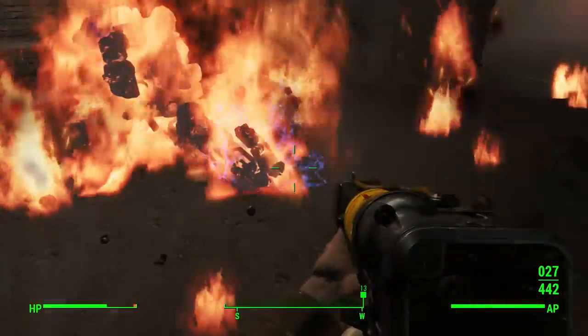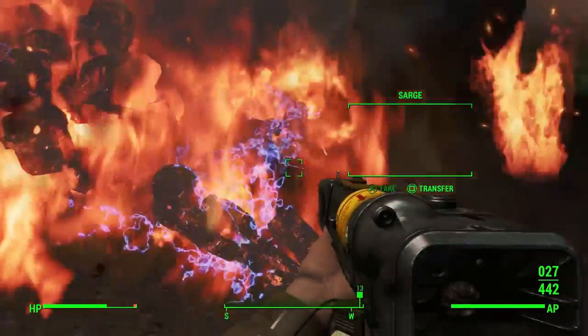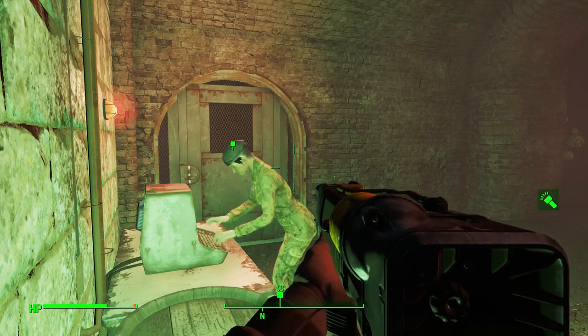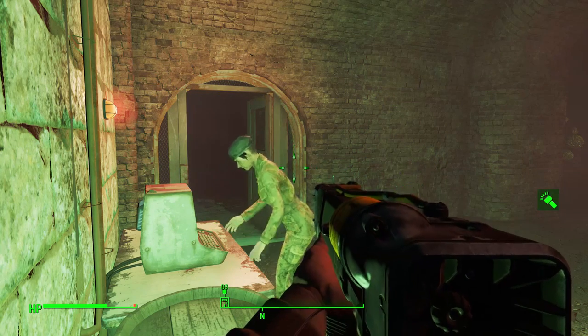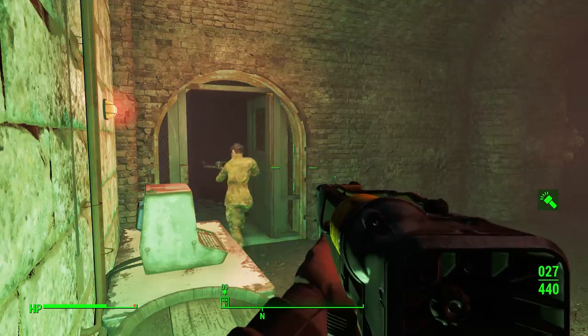After that, make sure Ronnie Shaw's up there with you. I forgot her at this point so I had to go back for her. She's gonna enter a code and that's pretty much it. You're gonna have a Fat Man in here, a lot of ammunition, grenades, and a couple weapons like laser muskets. There's a ton of stuff here, but the main reason we're here is for the artillery and setting up cannon fire.